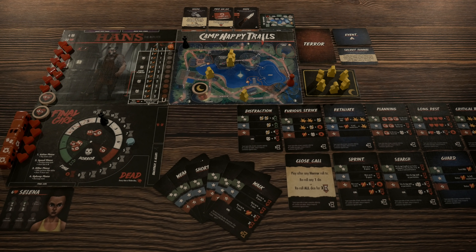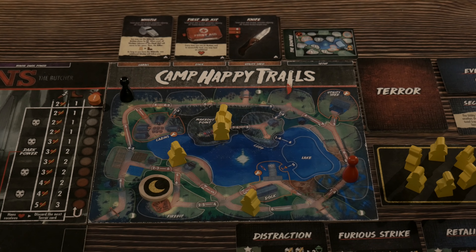Hello everyone, welcome back to Rolling Solo. My name is Adam Smith and this is going to be the start of the playthrough for Final Girl. If you didn't check out the solo setup video, I definitely recommend that you do so you get a better understanding of how all this came to be on the table. Without further ado, we're going to dive right into the introduction to the game and then talk quickly about our character, the killer we're going up against, and the location.